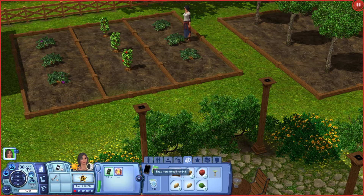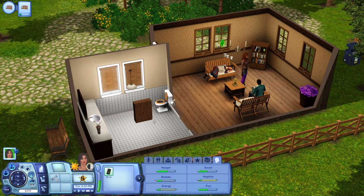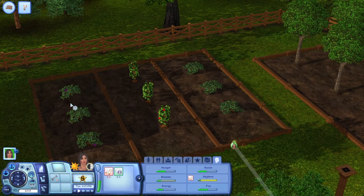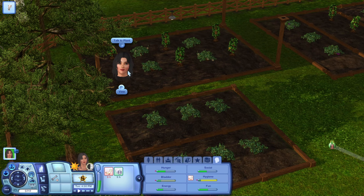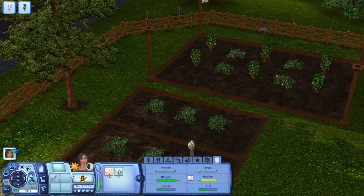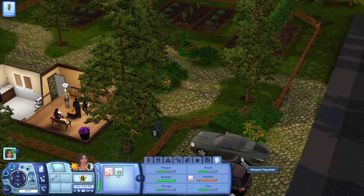We're going to sell some of these. They're not that expensive to sell. She's going to take a little nap and then use the bathroom. She's a little stinky. Why don't you harvest some more plants? The bell peppers, the garlic — garlic is rare. All of these rare ones are usually a lot more expensive and can be sold for a lot more money.